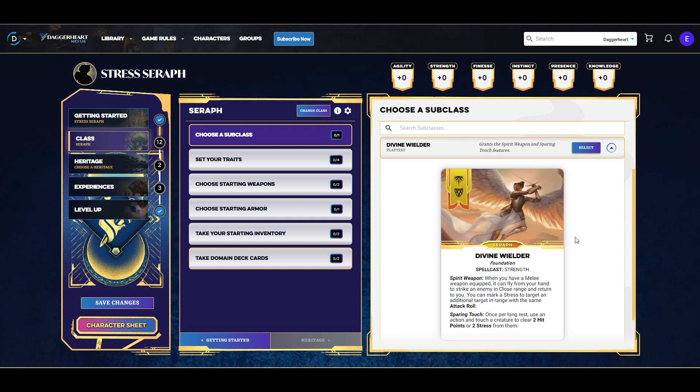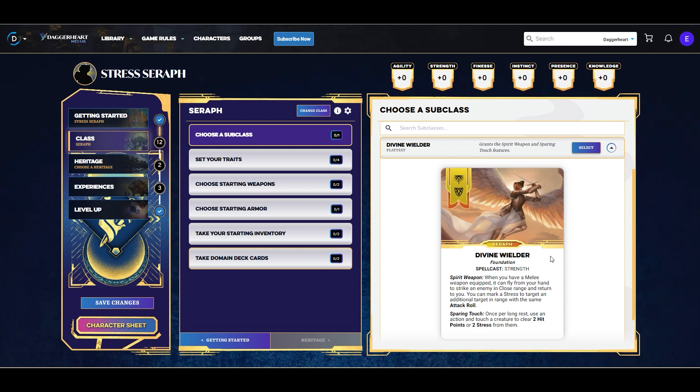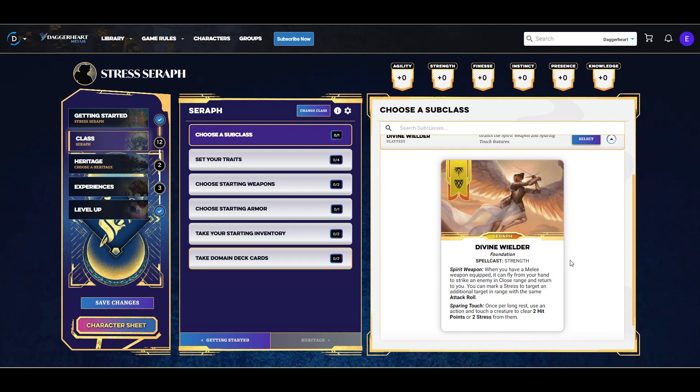The subclass we're going with today is Divine Wielder. Divine Wielder has two abilities: Spirit Weapon — when we have a melee weapon equipped it can fly to our hand to strike an enemy in close range, giving us a little skirmish versatility — and we can mark a stress to target an additional target in range with the same attack, giving us a bit of a cleave. We also get Sparing Touch, which lets us once per long rest touch a creature to clear two hit points or two stress from them.